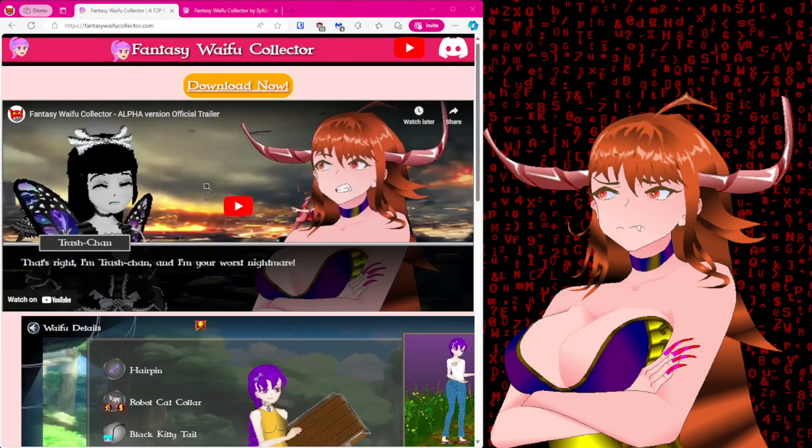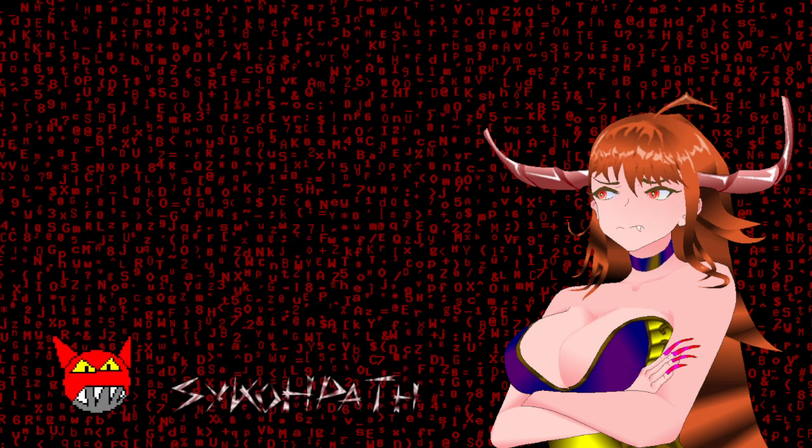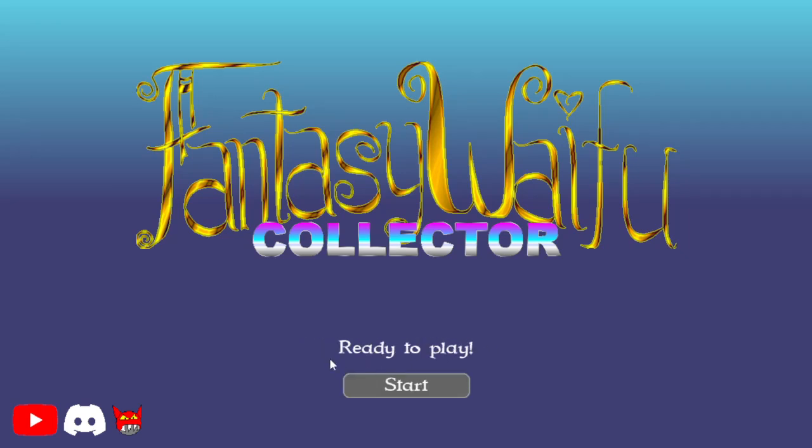Ta-da! FantasyWaifuCollector.com. We also have an itch.io page which also has the download. What you can download is the launcher. It's going to handle updating everything for you — the game and downloading the assets. And of course we have the little links.